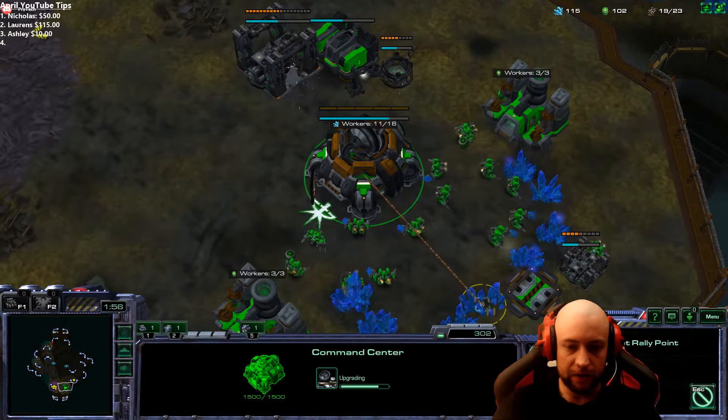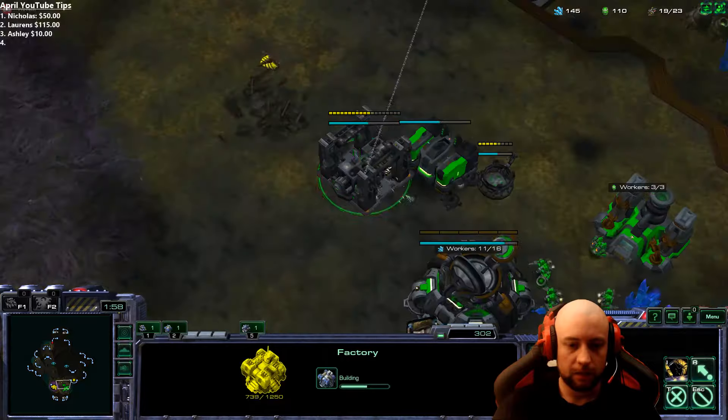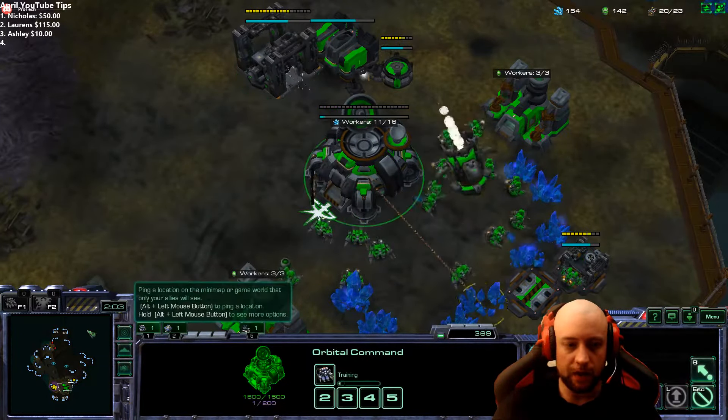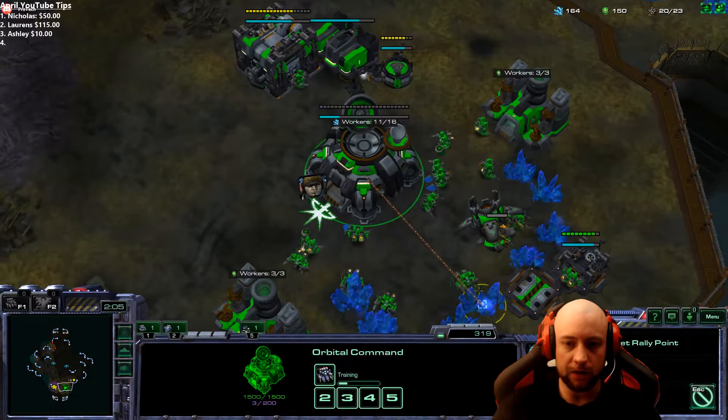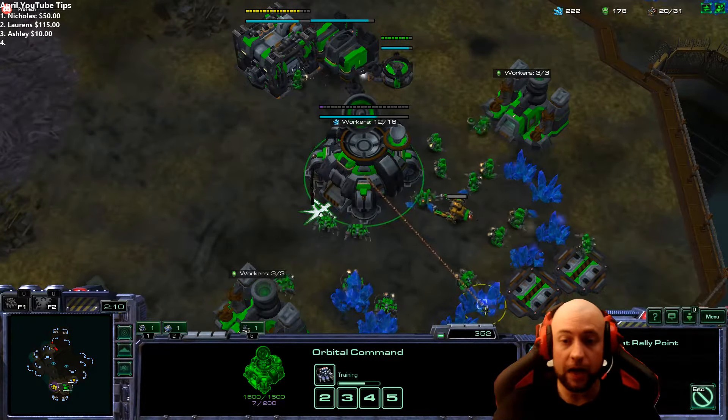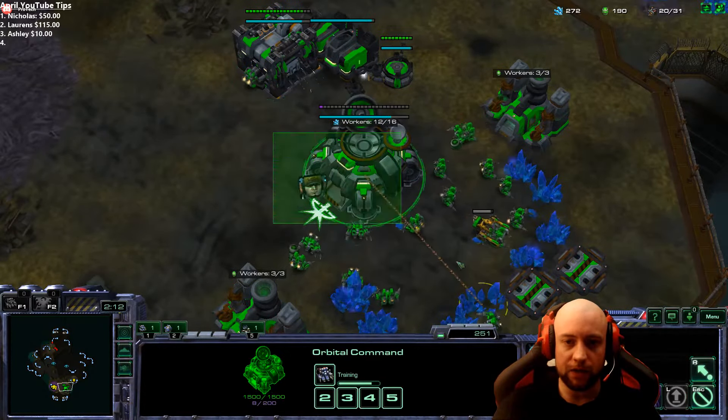Because you can very easily lose to lots of Speedlings. But here in this game, we can see that the random player didn't spawn Zerg — he spawned Terran. And this is because I rolled the dice, more or less, due to that percentile.